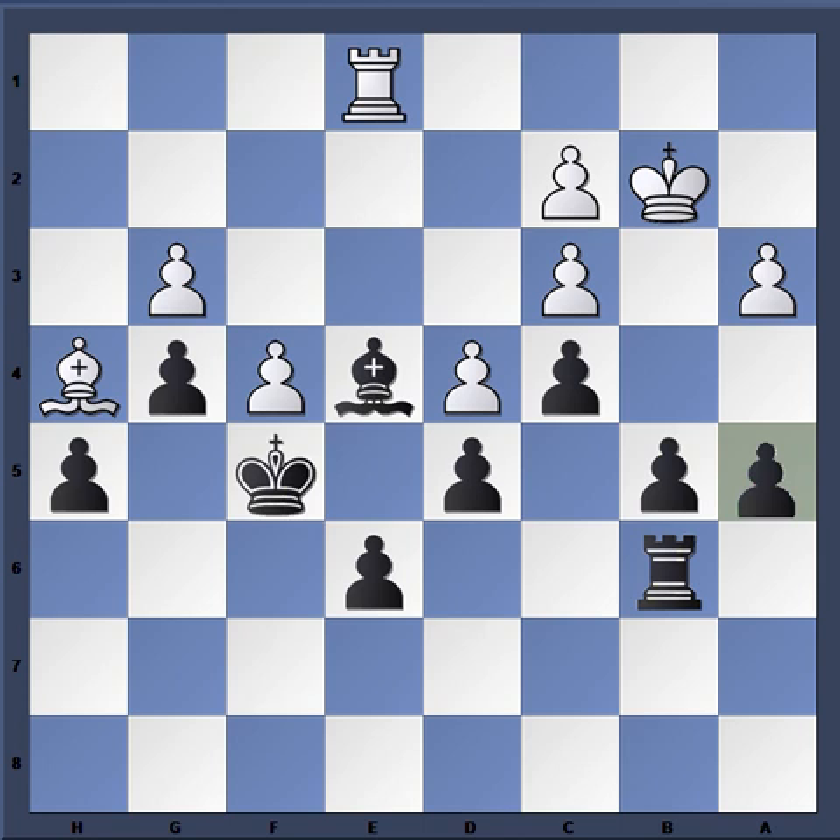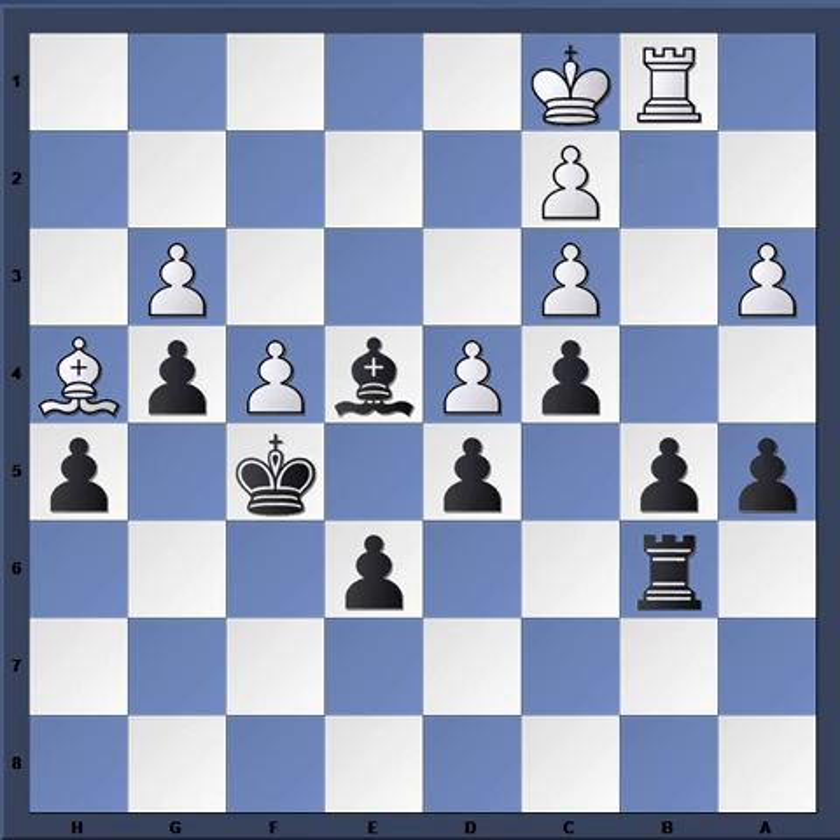A lot of maneuvering is going on here: rook b6, rook b1, king g6, king c1, rook a6 — again pressuring the pawn — king f5. Black has improved the king position somewhat. The only viable plan seems to be engineering a breakthrough on b5 with moves like a5 followed by b4, and we see Magnus lean in this direction with a5, king c1.